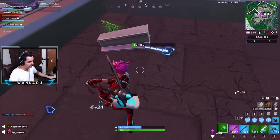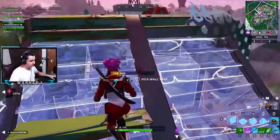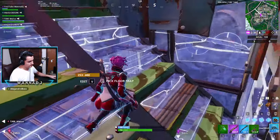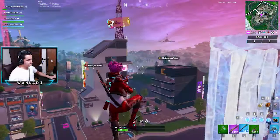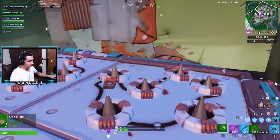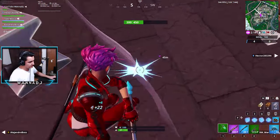I can't hear this guy at all. Shooting through my walls as always — this game is absolutely amazing. I got no mats for this. Get flicked, get out of here! Honestly, playing on this ping where people shoot you through your walls, man. He's good and I can't even place builds or fight properly. I'm so bad at this game — that guy's probably gonna come in and finish me off.